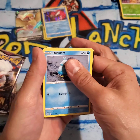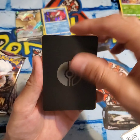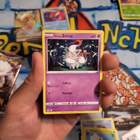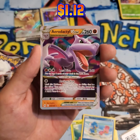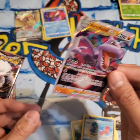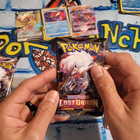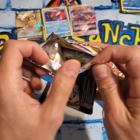Pack number three. Oh, there we go — the V-Star! Miragegate, Ducklett, Blipbug, Finneon, Hisuian Zorua, Harris, Shellos, and the Aerodactyl V-Star. Awesome! I love that card. I do have this one, but it's still great to pull something. That's three packs and three hits so far — this has been a decent box. I opened up a Silver Tempest Build and Battle too, and I believe we did okay on that. Maybe I'll open up another one of those.